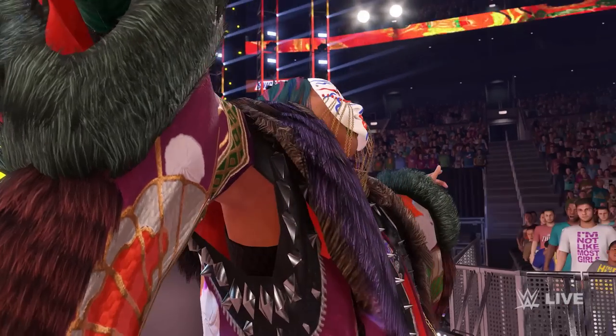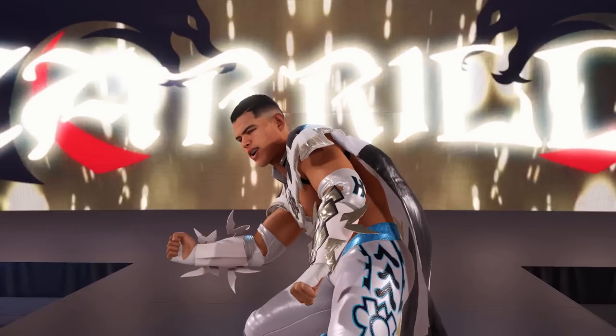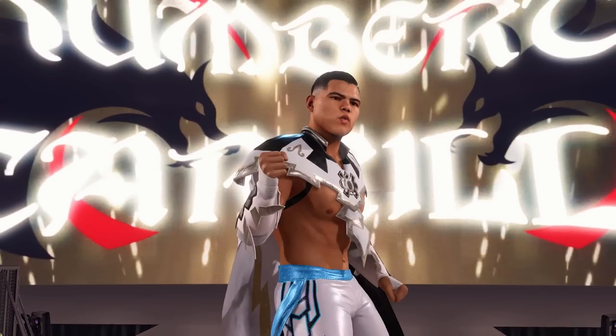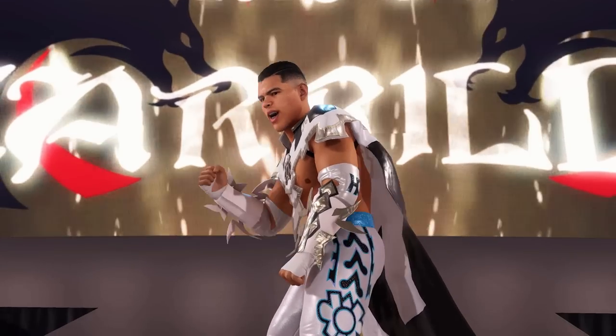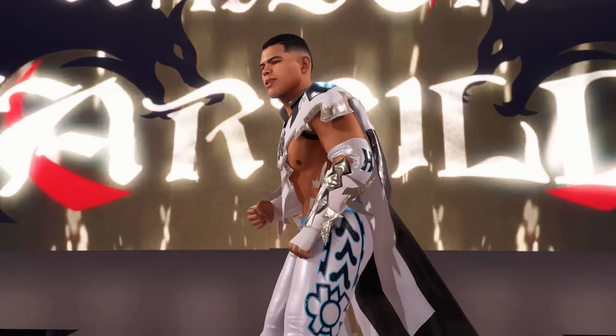Up next we see Humberto Carrillo making his way to the ring. Thanks to brand new trons and lighting as well as a seriously cool attire, Carrillo looks far more detailed this time around. Judging by the footage it looks as though Carrillo has the same entrance animation as seen in 2K20, but still looks cool regardless.